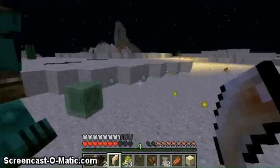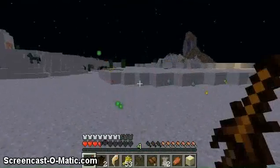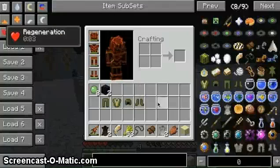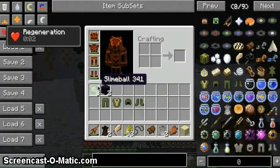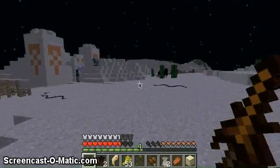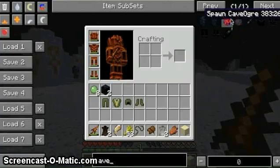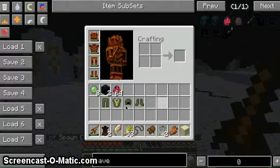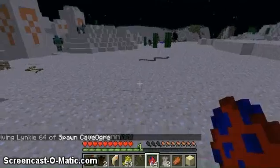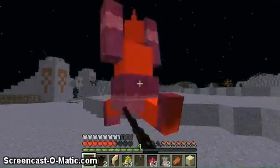Oh my god, slimes! I think that's an orc or something. It's called a Cave Orc - I'll spawn him to show you guys how the Cave Orc looks. There's a blue one. It's pretty scary. I'm trying to kill him. I'll also try to find a Fire Orc - two seconds.